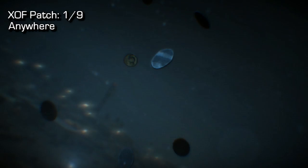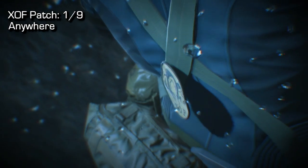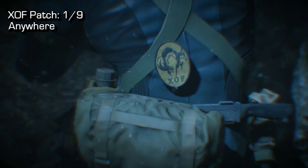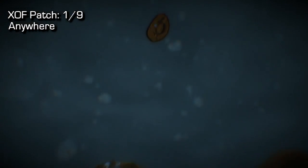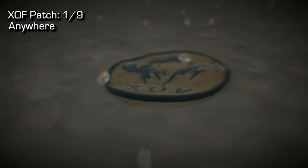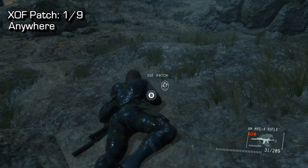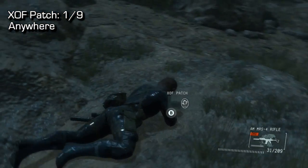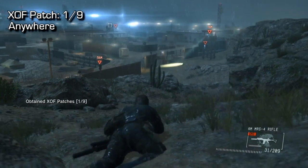Now for the first one, you can do this anywhere on the map. What you're going to want to do is get into a prone position and then start rolling around like a dog, back and forth. After rolling around maybe 10 or 15 times, you'll trigger this actually quite hilarious little cutscene, which will unlock the first of 9 patches. Again, you can do this anywhere at any time. You can leave this for last or do it in the middle of the mission whenever you want. But make sure that after that cutscene rolls, you do actually pick it up. It will fall next to you and you're going to have to hold that B button or whatever button it is on your console or controller setup to pick it up.